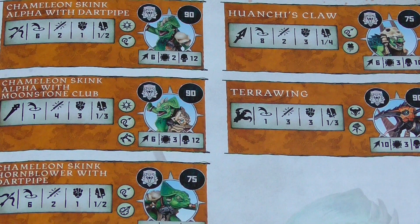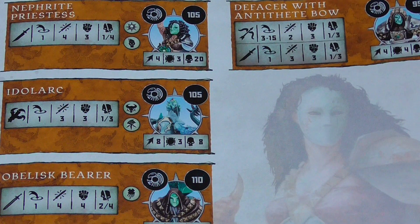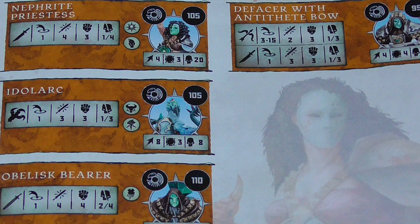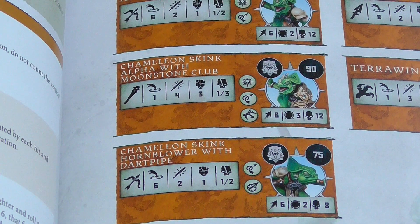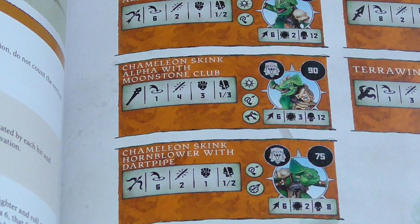It's pretty bad — all of them are damage 1. Whereas if you look at the stone guys, there are a few 1s but you've got 2s and 3s. The stone guys are definitely going to hit higher, but I imagine these guys are more about slinking back into the shadows and being stealthy.